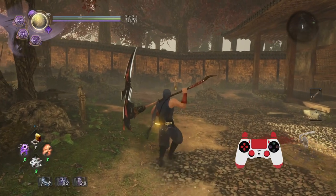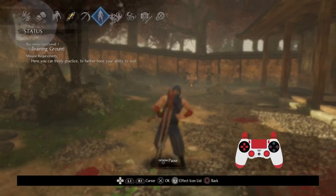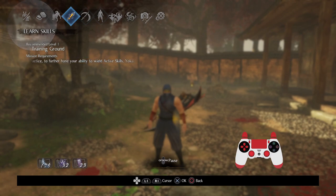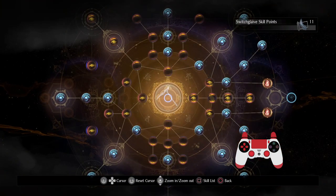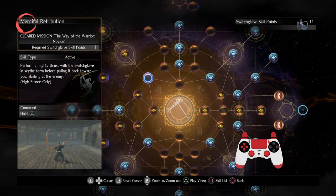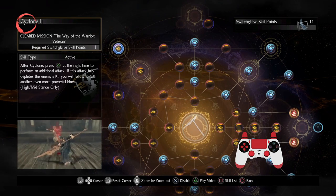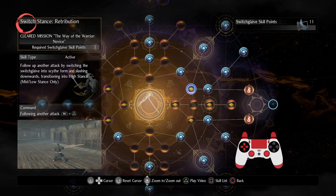Hey folks, welcome to this guide devoted to the Switchglaive. The Switchglaive is a weapon that I've seen played in a way that just isn't the most exciting, if I'm to be completely honest. Most players that I've seen play the Switchglaive use pretty much one of two things: they will spam mid stance and then do Cyclone 2 and then do a high stance strong attack.